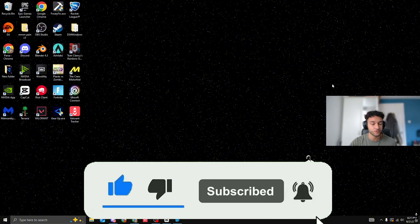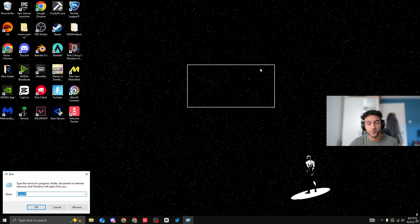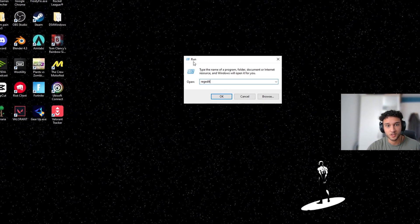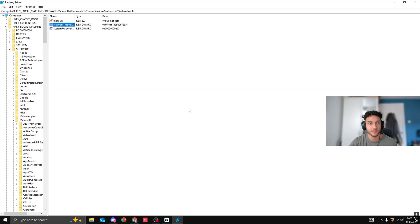The first thing we're going to do is go into your registry editor and make sure your network throttling is not on — of course, why would you want to throttle your network? Press Windows + R on your keyboard, Run is going to pop up, then type 'regedit'. Once you're in the registry editor, press OK and make sure you run it as administrator, then press Yes.